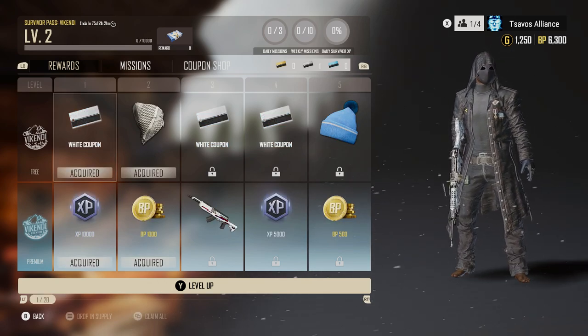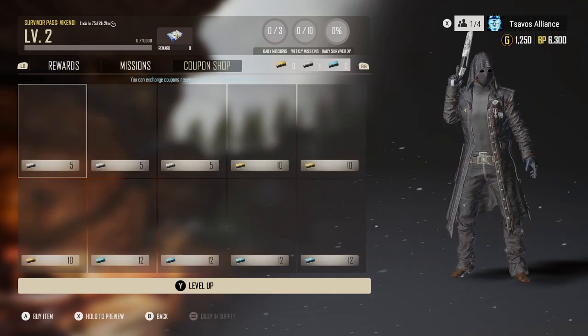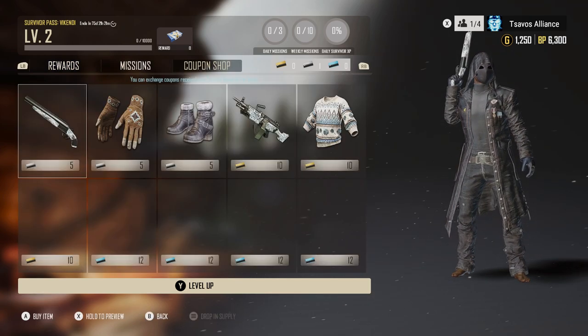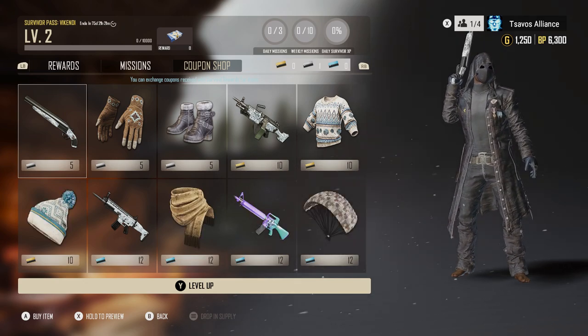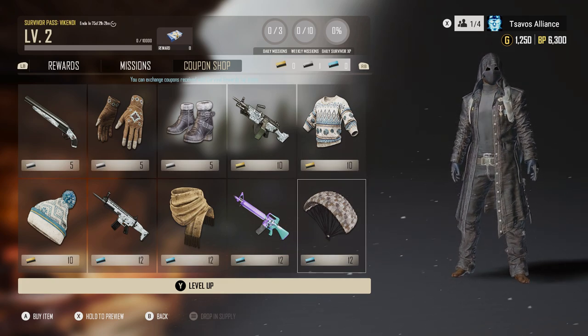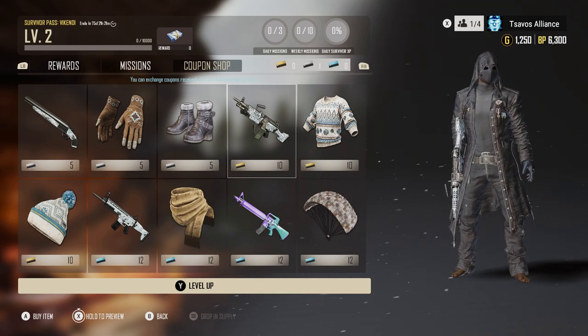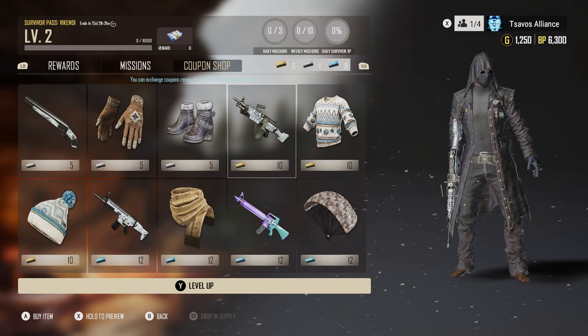So that is all 100 tiers for the Vikendi Pass. Now, with the coupons — as you unlock coupons from leveling up on your Vikendi Pass, you can unlock more items. You've got to have enough coupons built up to buy these items, like the arctic digital M249 camouflage right here.